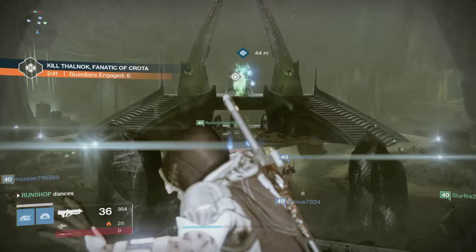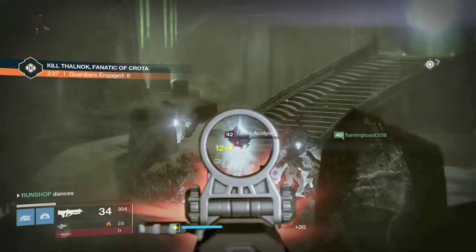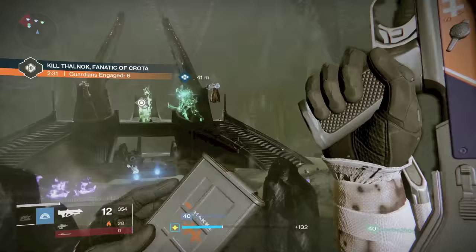Take out the Phalanx. And hunters, if you have a Year Two Celestial Nighthawk, put that bad boy on. You could probably take about 90 to 95% of his shield down depending on your light. If you're above 300, you might be able to take his whole shield down.